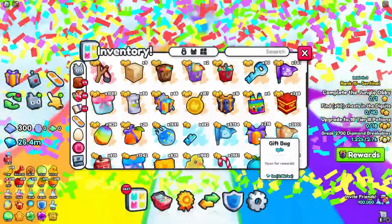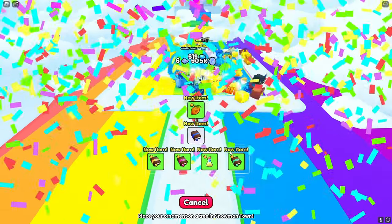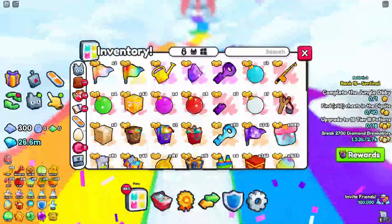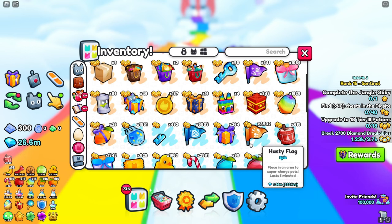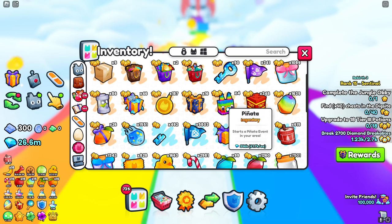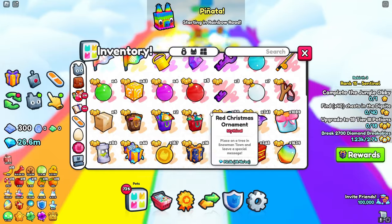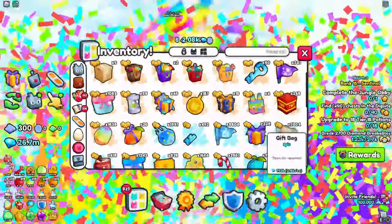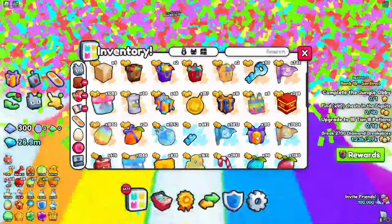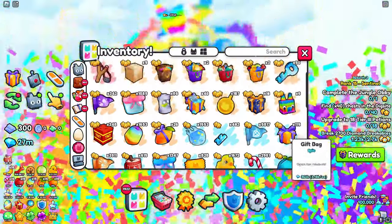Just spam open these and you get so many items. We've got two charm stones already — I think I accidentally opened them. We got a Diamond Charm just like that! Each pinata gives you around about 30 gift bags. Let's place down another pinata and open the rest. I just got another pinata back from the gift bags — this method is OP. Look at how many more pinatas we just got. Turn on an auto clicker and open all your gifts.